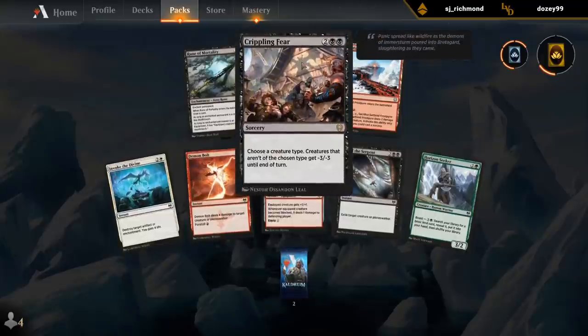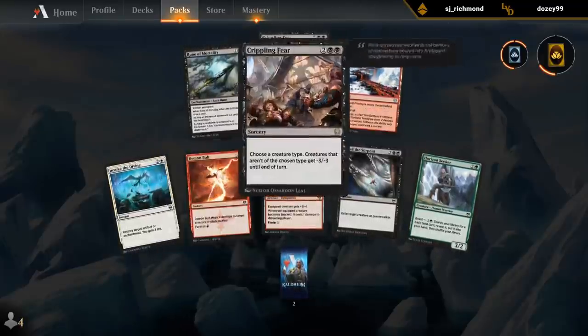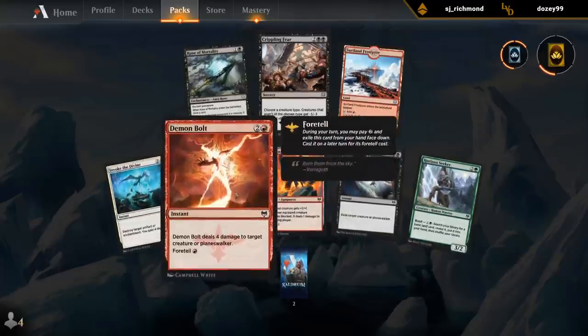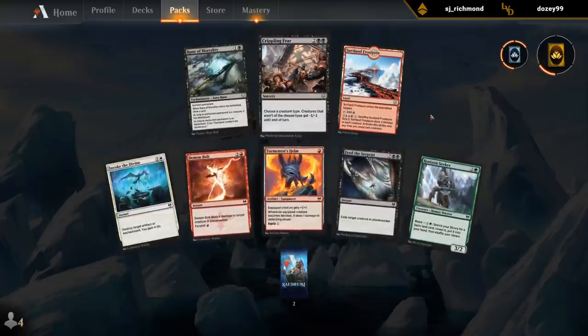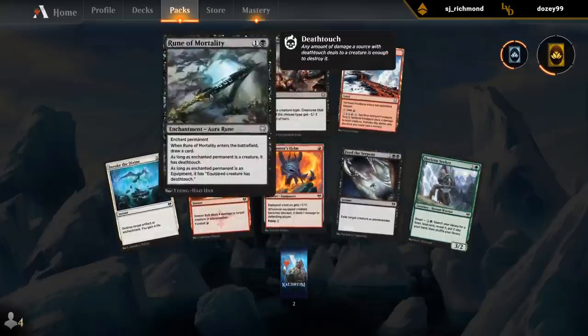Crippling Fear can be great - is it better than Demon Bolt? I do think red, generally speaking, is going to be better than black. But Crippling Fear can be a lot more devastating than Demon Bolt, so probably go with the sweeper here. We're also passing a Feed the Serpent, so gotta keep that in mind - there's definitely an argument for just taking the Demon Bolt out of this pack.